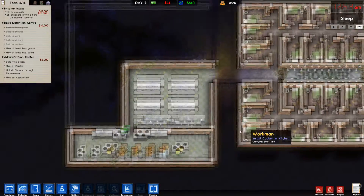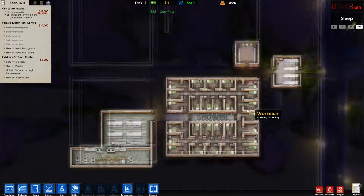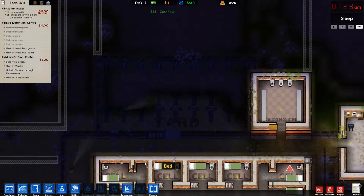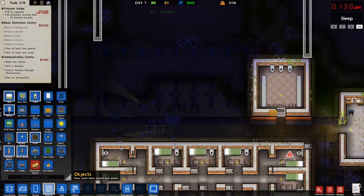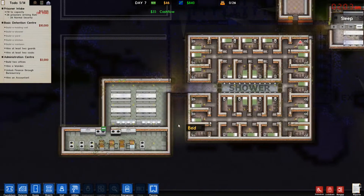We don't have any more money. We have to wait seven hours for the prisoners to arrive — I'll probably cut this out. If I don't, well, you get to sit here and hear me rant for a little bit. Objects. We're going to need lights because I cannot see. I'm broke.